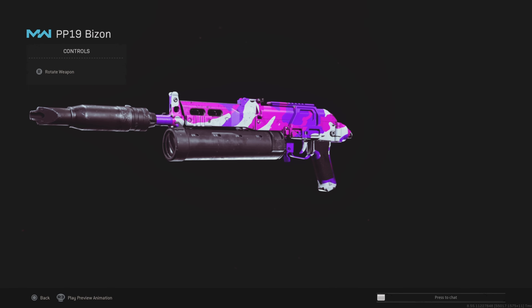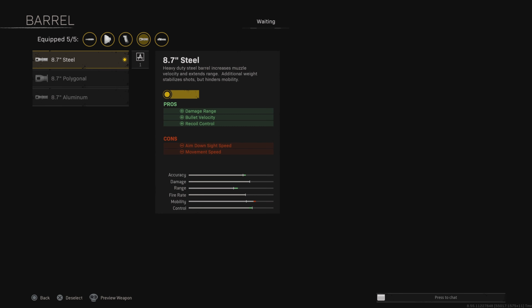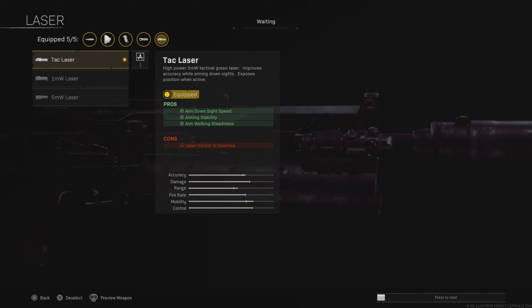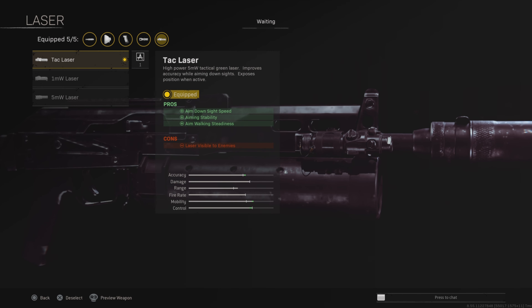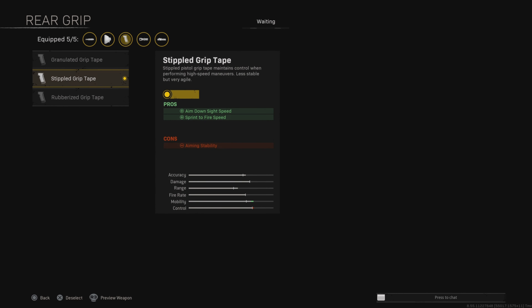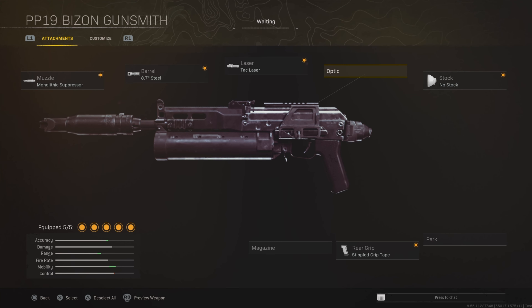The Hand Stop for recoil control, and the 72-round drum — make sure you use this specific one because there are two options; this one is better as it increases fire rate and accuracy. Then the Hollow Point attachment. The most important attachment is the optic because this sight makes it a lot easier — the magazine is huge on the side of the weapon, but with this specific sight you can't really see it as much. That is the full loadout — trust me, this is really good at the moment.